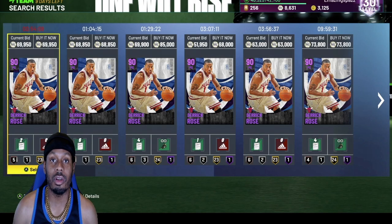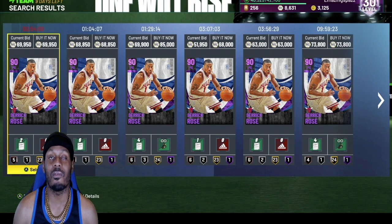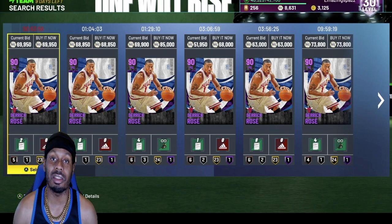No other than Derrick Rose, the rim-running machine. This card gives me problems. When I had him, I was giving everybody the business. But since I sold him, I got John Stockton — he still gives me problems.